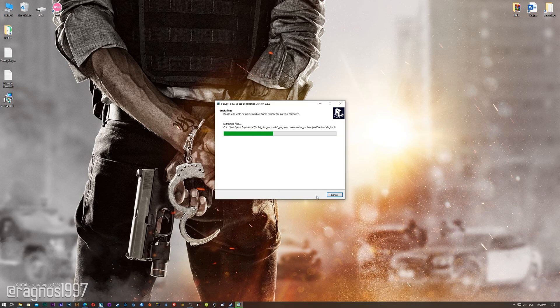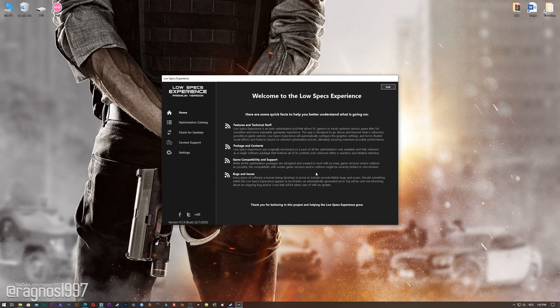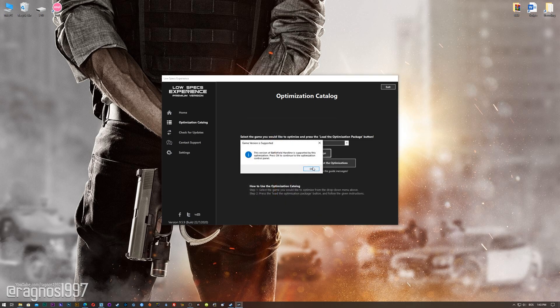Now start the installation process for the Low Specs Experience. Once it's done, start it from your Desktop shortcut, and head over to the optimization catalog section. From this drop-down menu select Battlefield Hardline, and then press load the optimization package. If the Low Specs Experience does not automatically detect the game version, simply select the game installation directory, press OK and the optimization control panel will load.